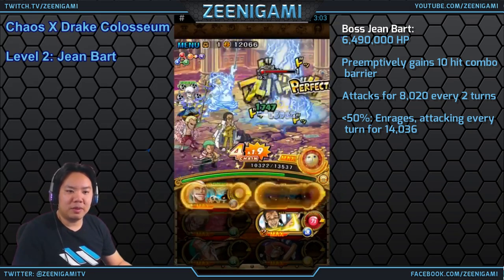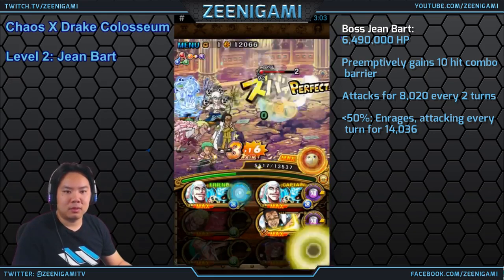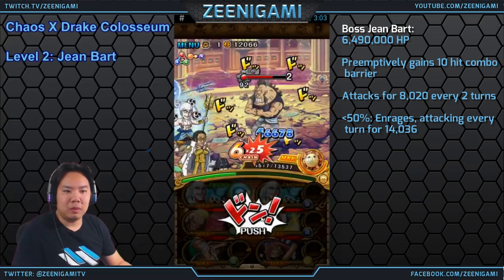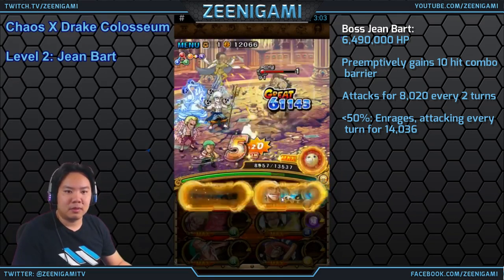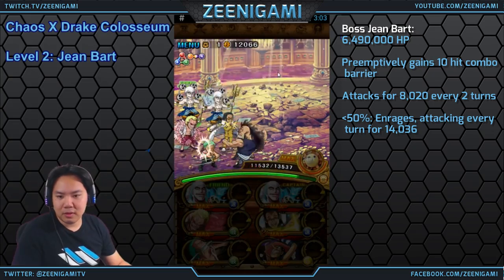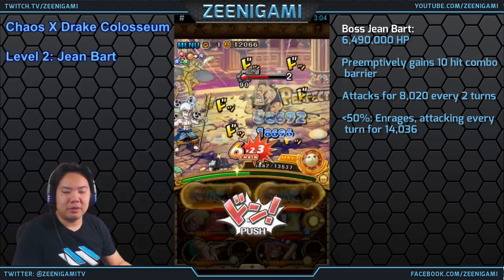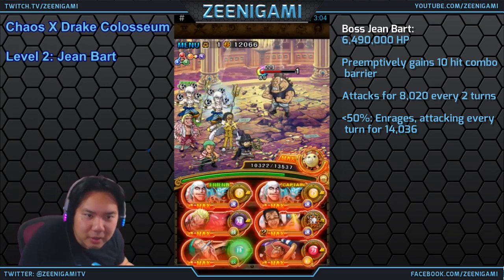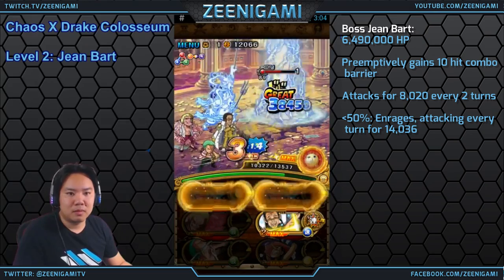You can always replace the Doflamingo for a Kaku. Since you have two NL specials, you can use both NLs — one for each turn — for two rounds of boosted orbs. Or you can use Doflamingo with a Kizaru special to boost it even larger. With a double NL team on a Colosseum, you get to stall forever on the early stages, so make sure you have all your specials ready before you get to John Bart.